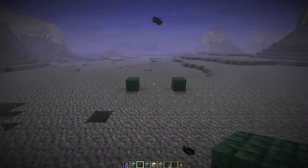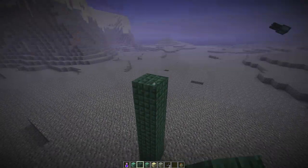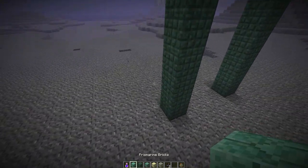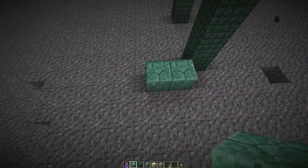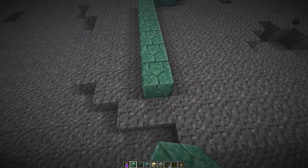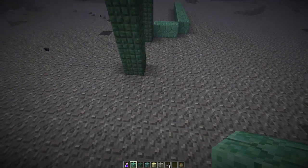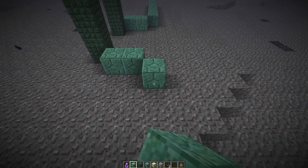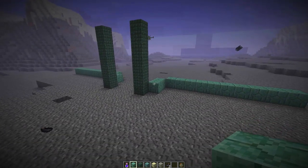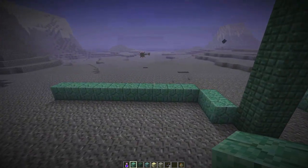We're spacing these blocks out by three and going one, two, three, four, five, six, then bringing this up. Now we're taking our prismarine blocks and going from here — one through nine — perfect. We are on our way to success with our first underwater build! Make sure you don't judge it too harshly yet, because we want to let it grow up a little bit and get all the details on before giving it a thorough look.